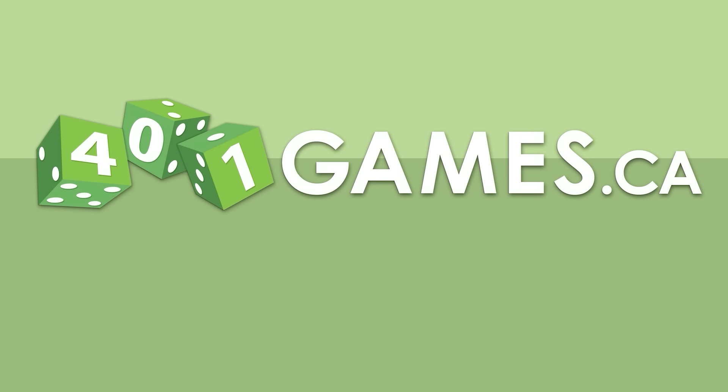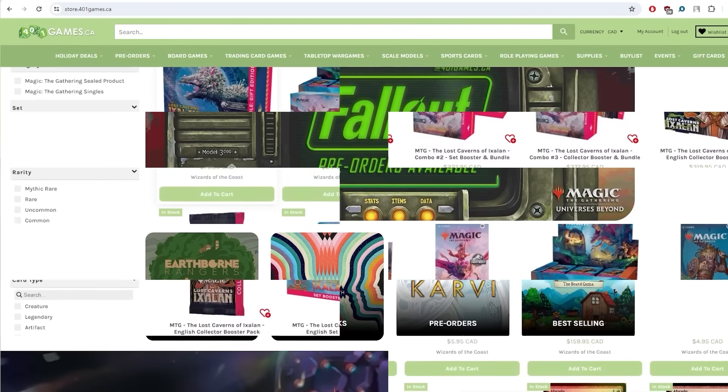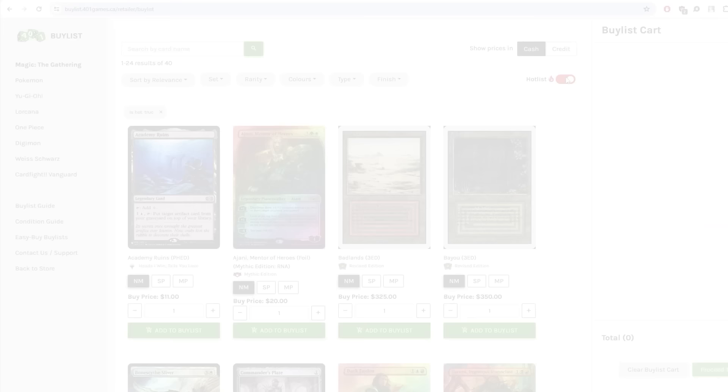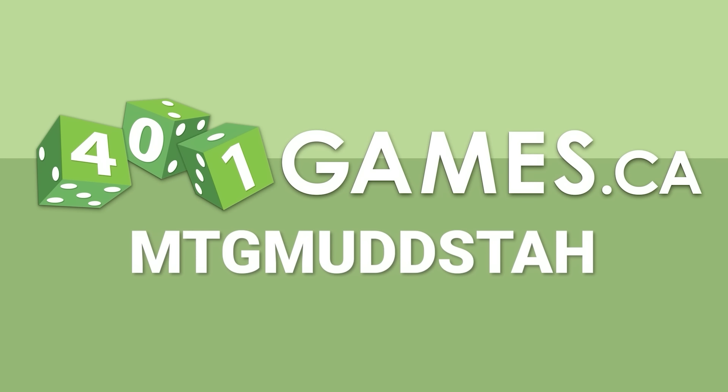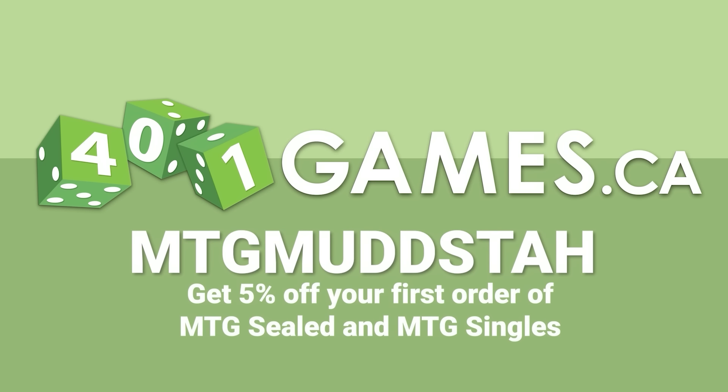401 Games Canada is your one-stop shop for trading cards, board games, and hobby supplies, with an easy-to-use online buy list. Use promo code MTG Mudsta for 5% off your first MTG sealed and singles purchase. And Dragon Shield has the strongest sleeves for your strongest deck — use code Mudsta or the affiliate link below to save 5% on your next order.